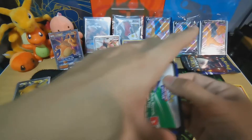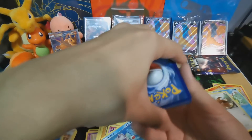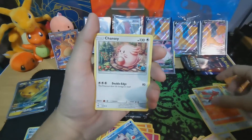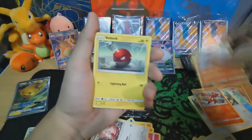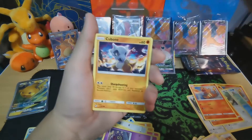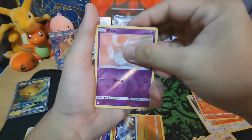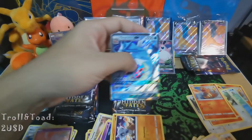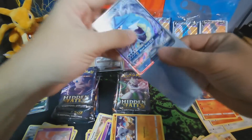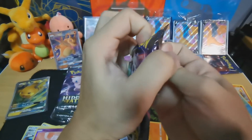So far actually the chase cards are like the Evolutions and the Charizard of course. Hopefully I can get the normal Charizard too. Lightning energy, Sabrina, Charmeleon — Chansey is so cute. Charmander — will it be a Shining Charizard? Who knows, man. Big Cubone — no, it's just a reverse holo Mewtwo — nice! And a Gyarados. Oh my god the Gyarados is so off-centered. Sometimes with Pokemon it's just gambling on the centering — sometimes it's super bad, sometimes it's good.